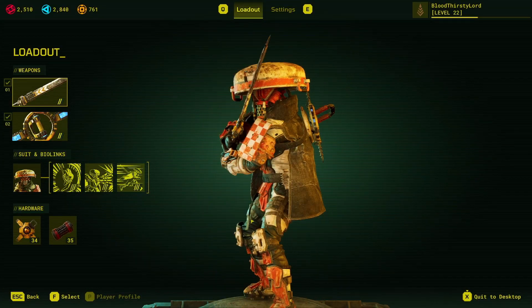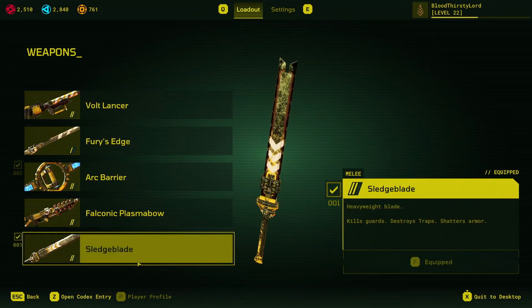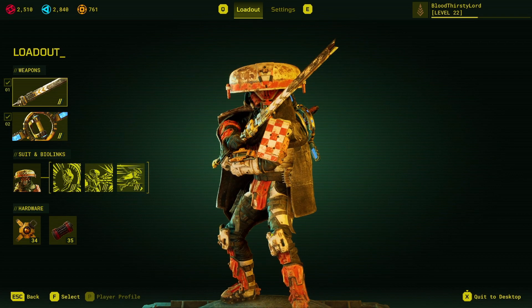The loadout I use personally throughout all my raids, even through the most impossible bases, features the level 2 sledge blade — though a level 1 sledge blade will be enough for this build. It is a hard-hitting melee weapon which kills guards, destroys traps, and shatters armor. Very useful against minions, especially throughout some of the hardest bases.